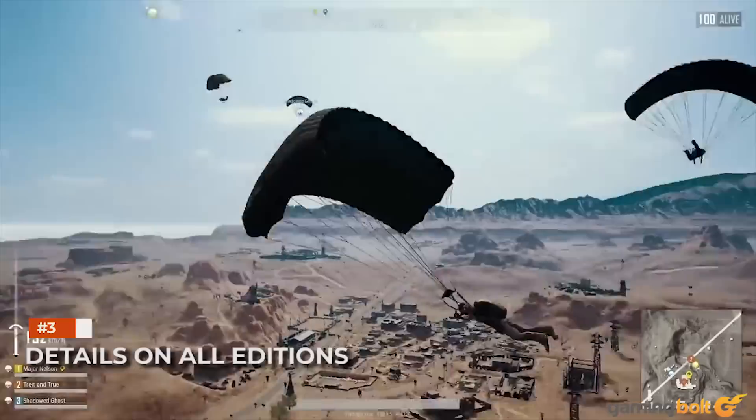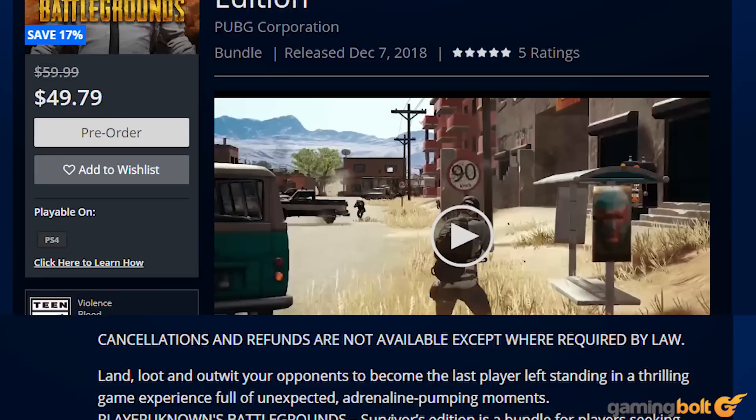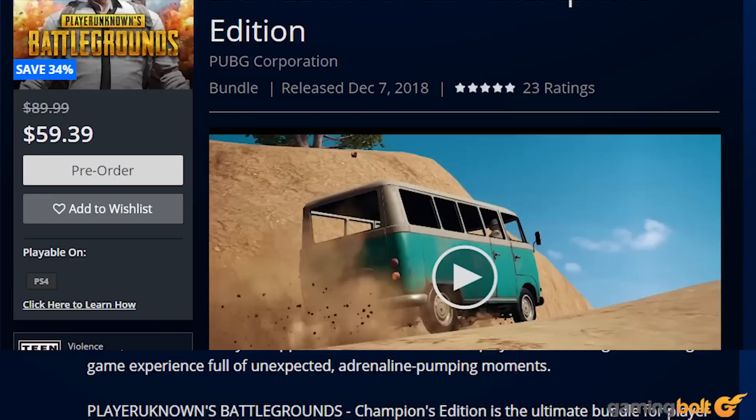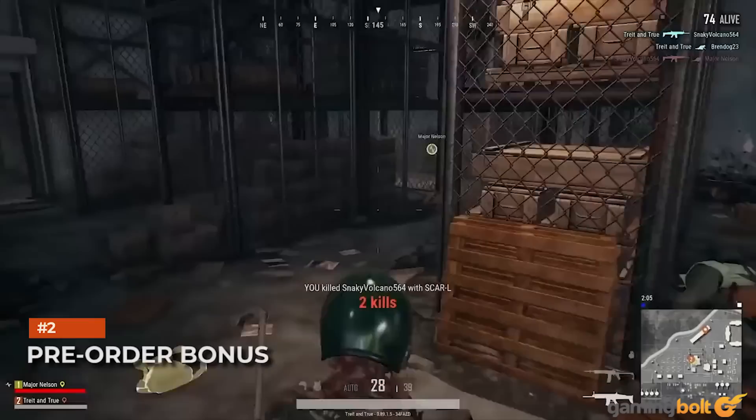Details on all editions. So what exactly do these two editions include, and how much do they cost? The Survivor's Digital Edition will cost $50, and on top of the game it will include the Vikendi Event Pass, 20,000 BP, and 2,300 G-Coins. The costliest edition of the game, at $60, called the Champion's Digital Edition, will include everything that's included in the Survivor's Edition, but with 6,000 G-Coins instead of 2,300.